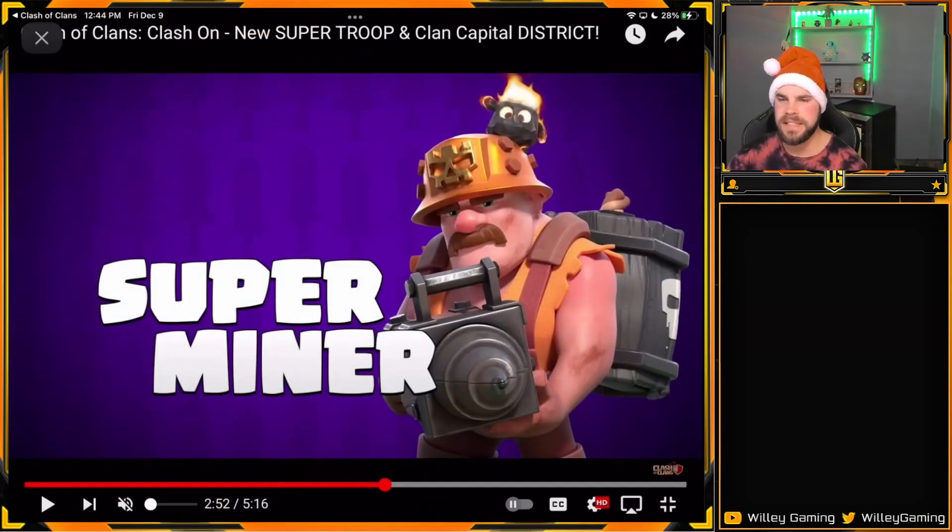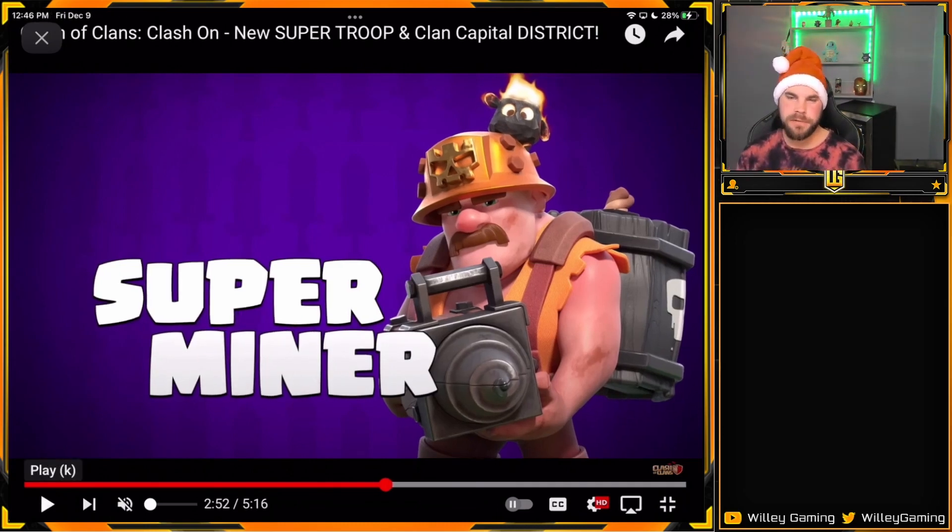A few extra things that weren't announced in the sneak peeks: we are getting a seasonal troop called the ram rider. I couldn't find the images of the ram rider coming to Clash of Clans, but the official Supercell content creators do have that in their videos. If you want to check out Lex, Knowledgeable Carbon Fin, or any of those guys, you can see what the ram rider looks like and see them using it in attacks. That will be a temporary troop. You can also check those videos for the super miner to see how that works.